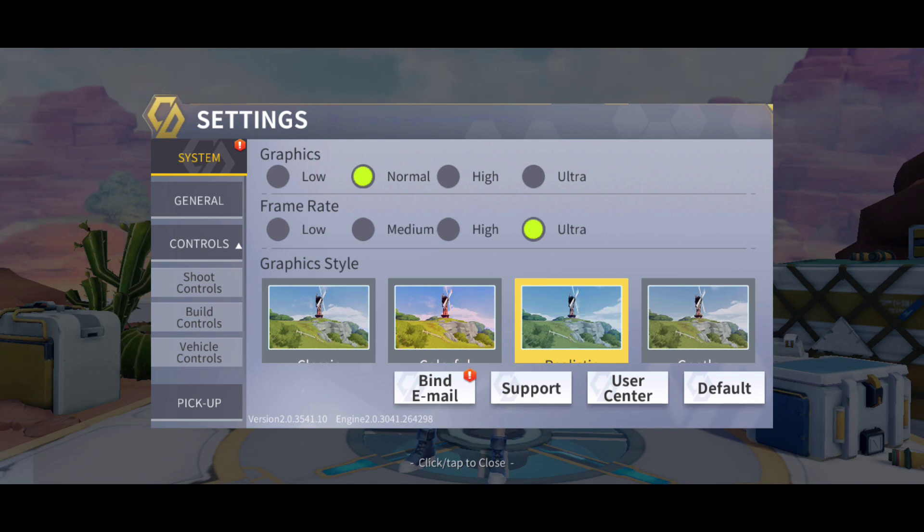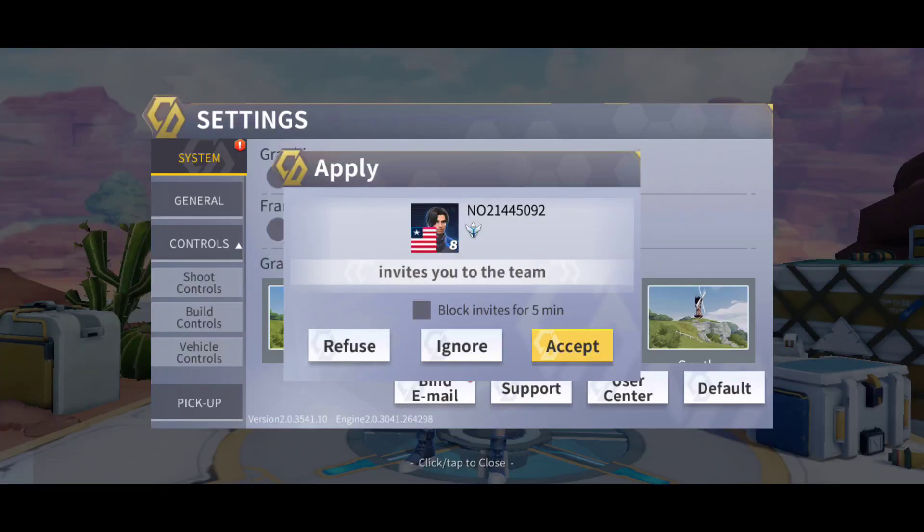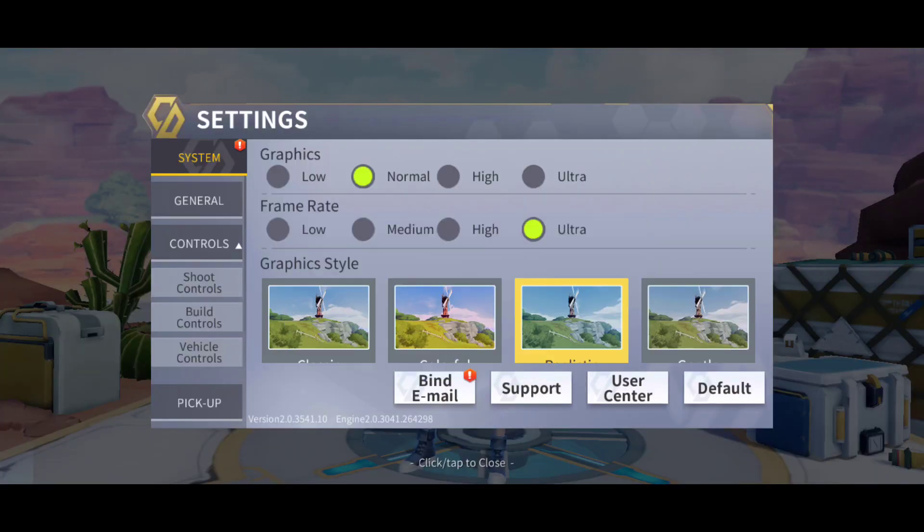When you are building something and your display is changing so fast, it all depends on the framerate. When your framerate is High or Ultra, you can get more frames. In Creative Destruction you can get maximum 60 FPS. When you choose Low you will feel lag, so always use High FPS. With Ultra FPS you can play with amazing graphics.